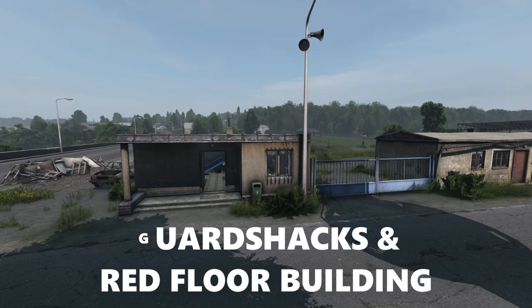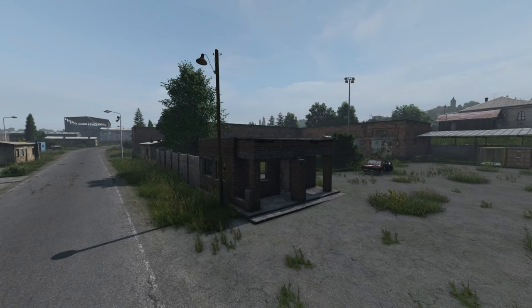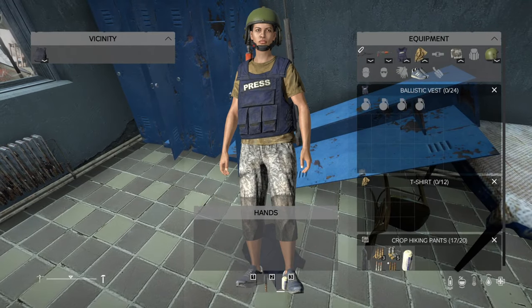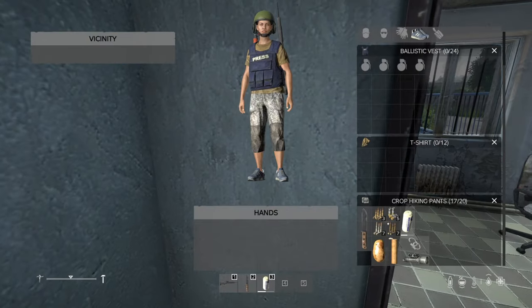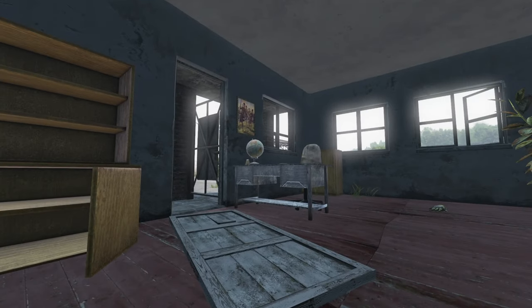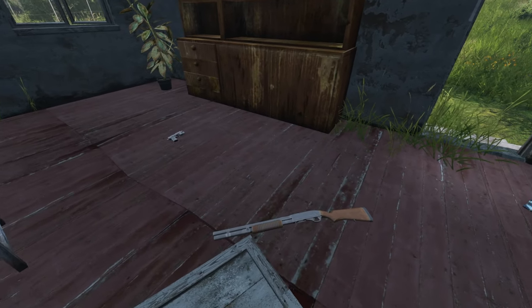Pretty much every spawn town has guard shacks, but some towns like Brenna, Glaniska and Topolin have these red-floored military buildings. These buildings are notorious for their press vest spawn, which is the second best armor in DayZ behind the plate carrier. The guard shacks spawn police loot while the red floor buildings spawn police loot and military loot. Shotguns and pistols are the most common weapons to spawn here, but high tier military weapons like AKs can be found as well.